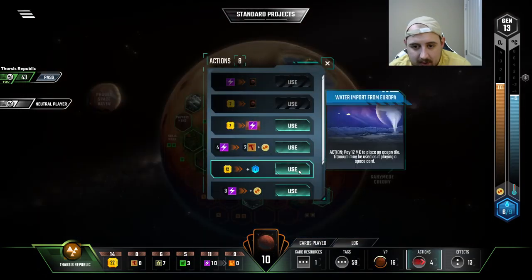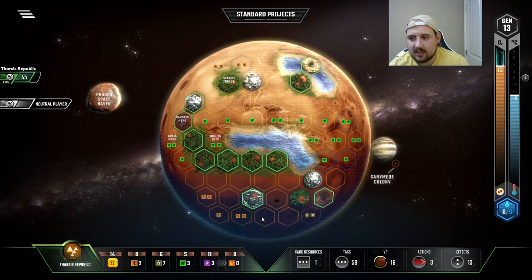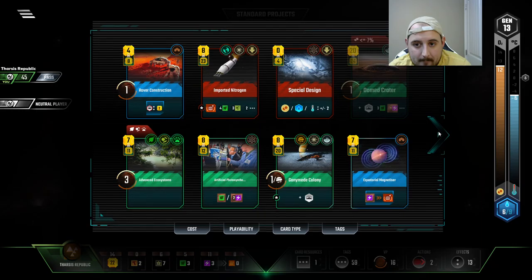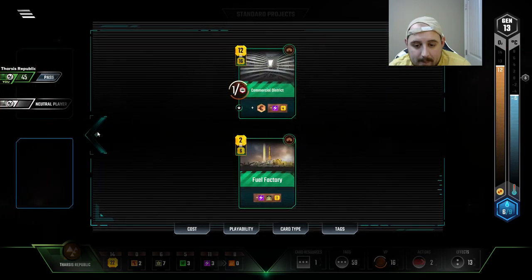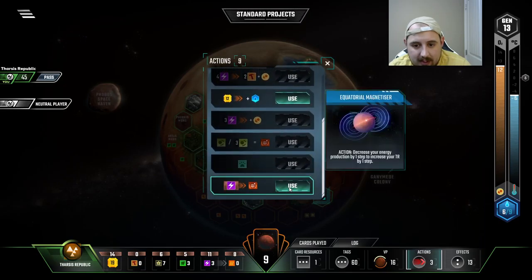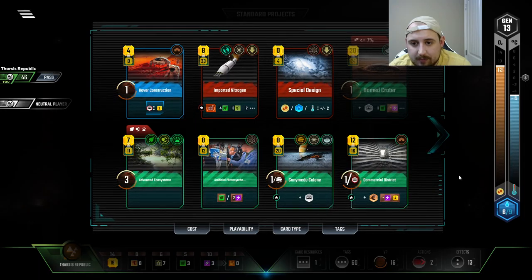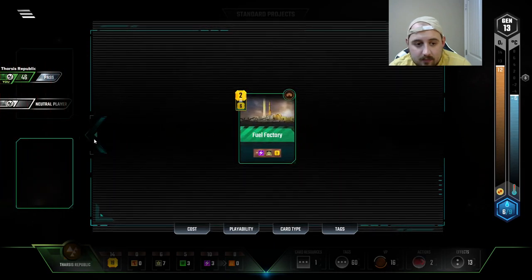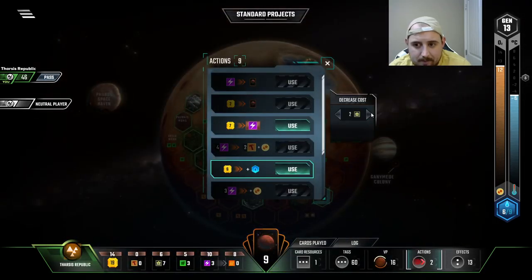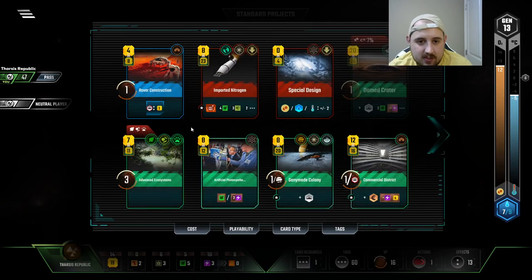That feels pretty okay. Get some oxygen — I don't think the oxygen is as critical as our heat but it feels wrong not to use those abilities. I'll get the magnetic field dome thing going. Where do we want this ocean to be? Not sure. We can't use the dome crater anymore. Let's get the ocean downrange and we'll grab some steel, cause then I'm gonna play rover construction.